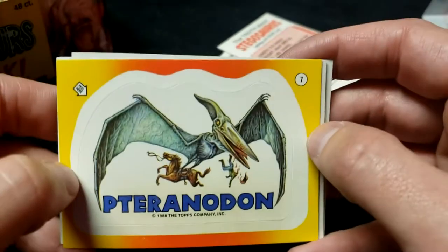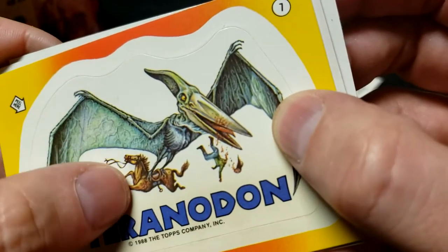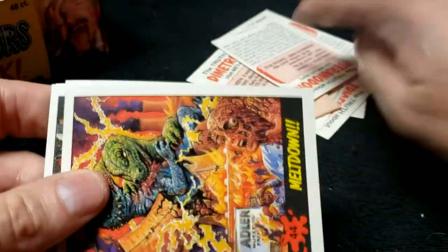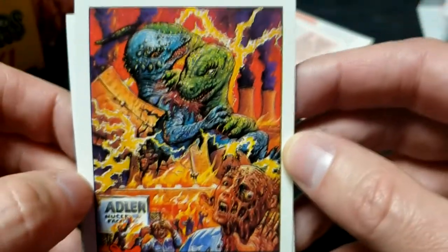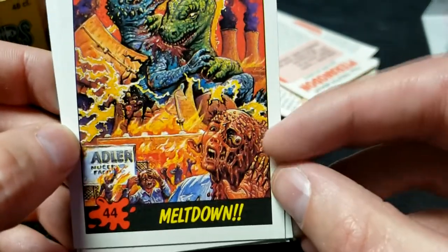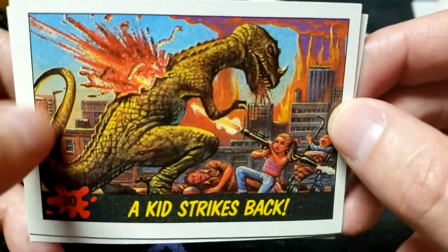A Pteranodon — number 1 sticker! Oh no, it bit the head right off of that horse rider. It picked up the horse and then bit off the head of the horse rider — pure equine peril. Meltdown: what has been melting down? It's a nuclear power plant back there. These dinos are fighting each other now. I guess that's radiation that's melting all of them — that's intense.